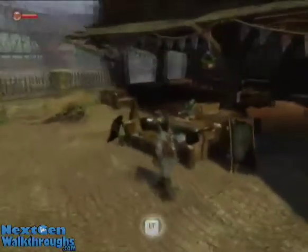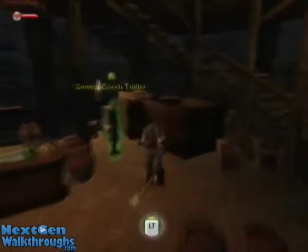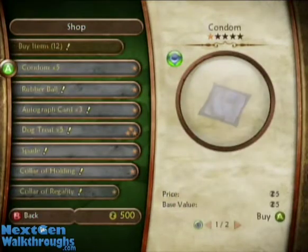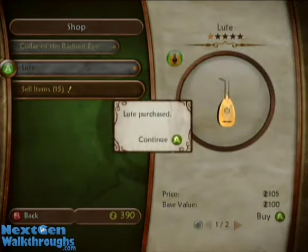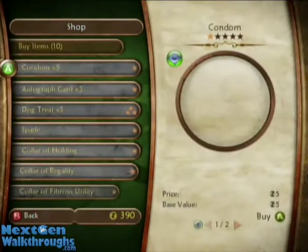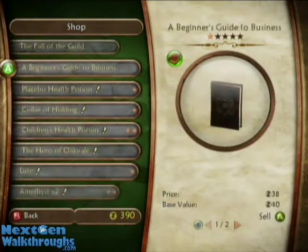Right here is the general store. What I recommend doing here is selling some of the treasures that you got in that cave, and then buying a rubber ball to play with your dog — you get an achievement for that. Also buy a lute, because that's an expression that will be helpful with demon doors, and if you do a perfect expression, you also get an achievement.